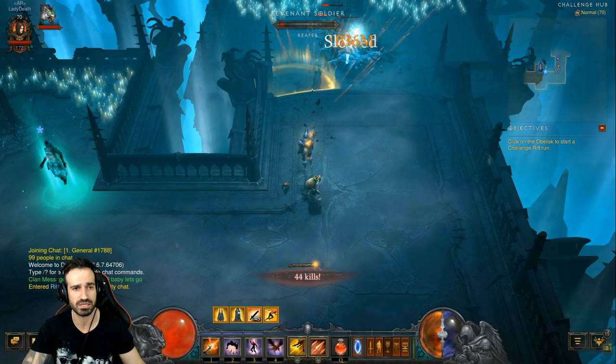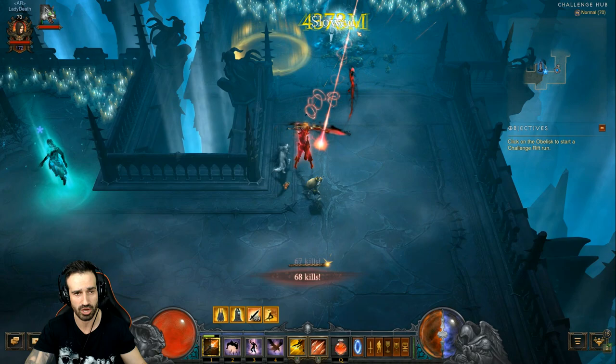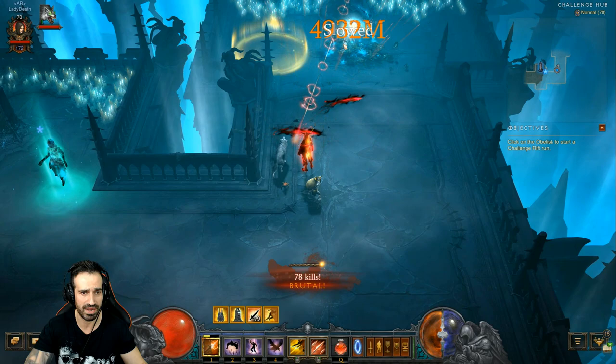This is a bit of a trick: if you can't do it in a normal game mode, you can come to the Challenge Rift and kill the mobs on the right-hand side like I'm doing. As you can see, my kill chain count is just going up — we're going to hit a hundred soon, the effect will happen, and we'll just keep going without stopping.